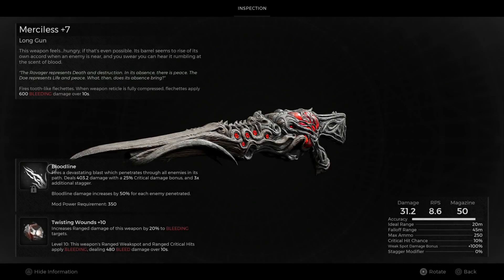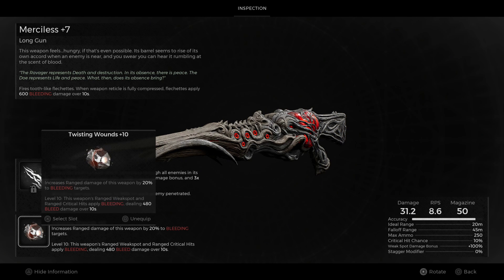This is my primary weapon that I like to use — it's the Merciless at plus seven. I do have a video on how to use this weapon effectively, so go check that out. When it comes to the Merciless, you want to make sure to get it to plus seven. Now this next part is very important: you want to get this mutator.